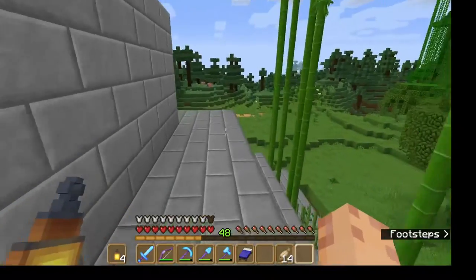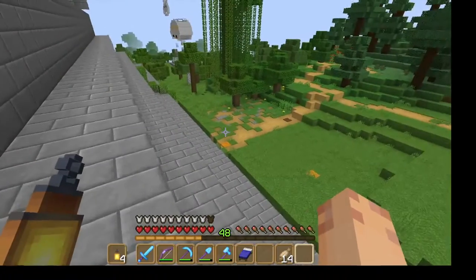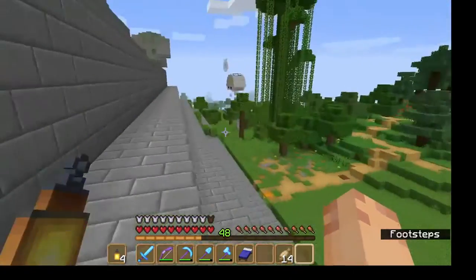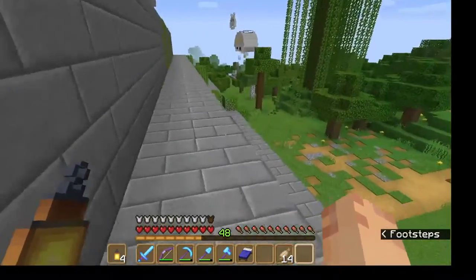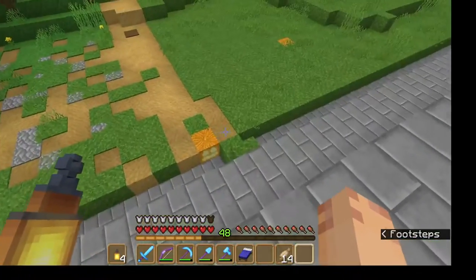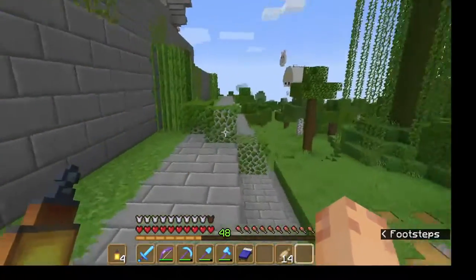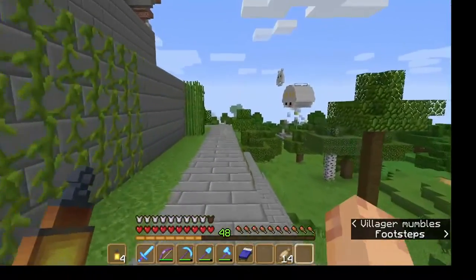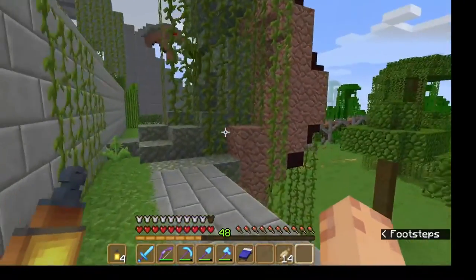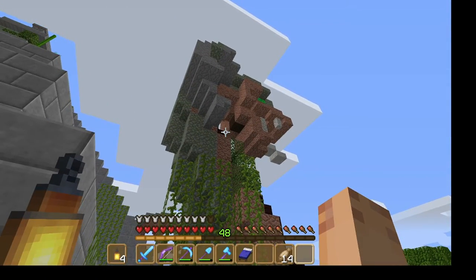You can see some of the foundations from things that were here before and all the pathways - I haven't bothered getting rid of any of that. I've got some plants and stuff around the perimeter. There are a couple of layers on this side and I had to dig out a lot of hill on that side that's still basically under ground level.